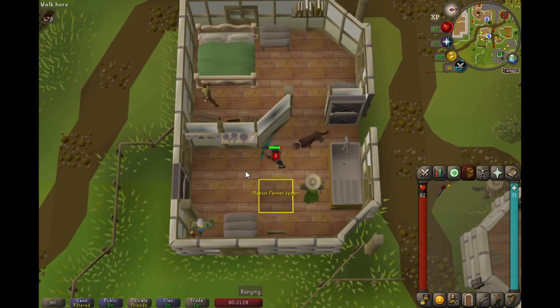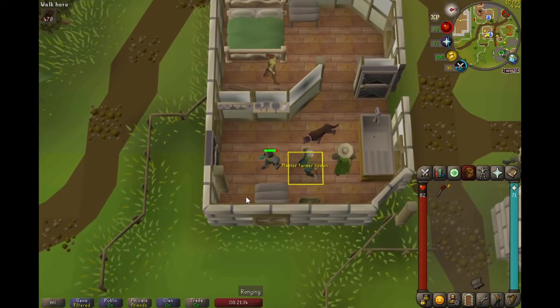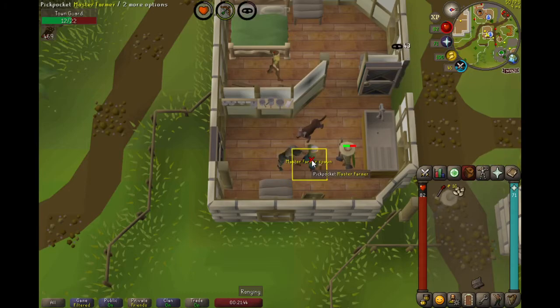Now it's a waiting game again until the Master Farmer steps on this tile. As soon as he does, just step directly to the left of the tile. Attack the town guard one more time so that both monsters are aggressive towards you. The lure is now complete. The Master Farmer will despawn after five minutes, but he's on the exact same tile that he will respawn on, so effectively you can keep pickpocketing here forever.